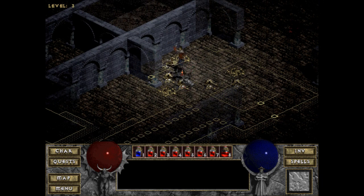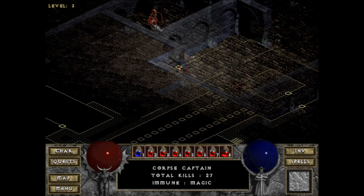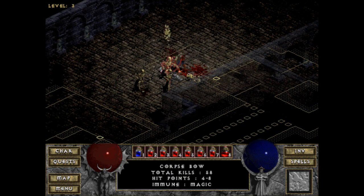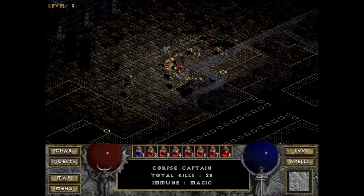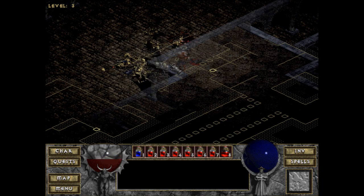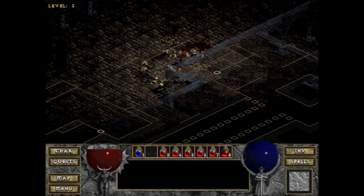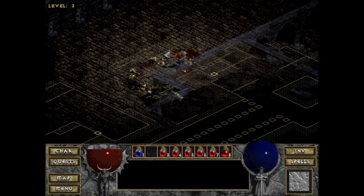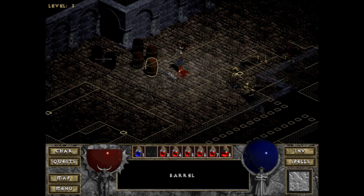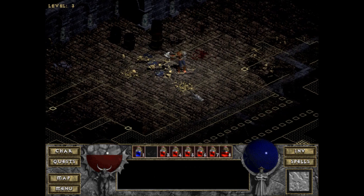Die skeletons, die horror — I'll say it right one of these days. Possibly slowly developing a southern accent. Got bats chasing us but first I must kill the archers and the skeletons — the corpse captains. That was close to death, but I got it! By the way, if you hold shift — I did it for the Butcher — you'll just start swinging in random directions. Picked up the short bow.